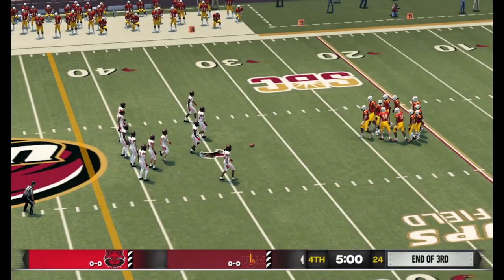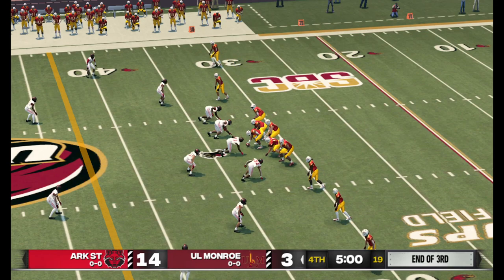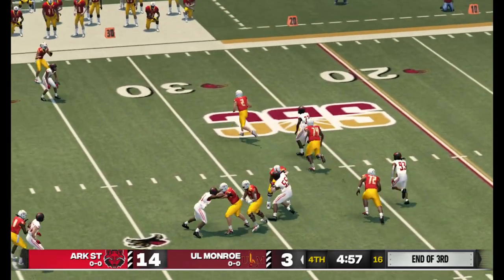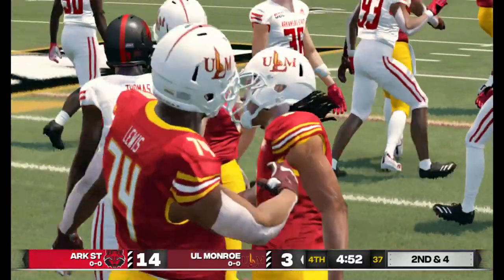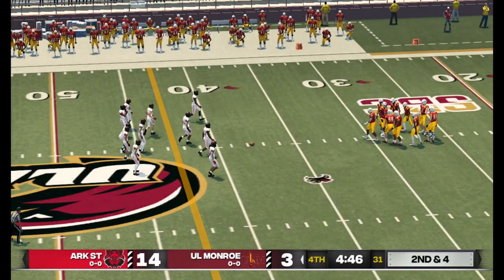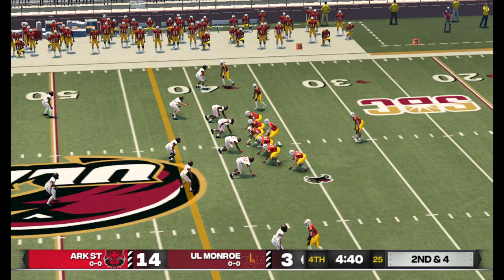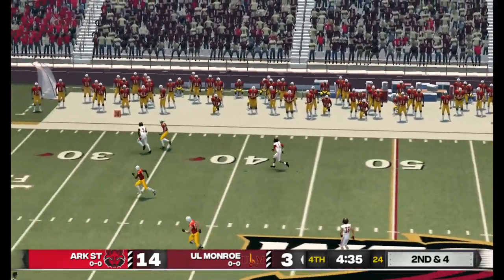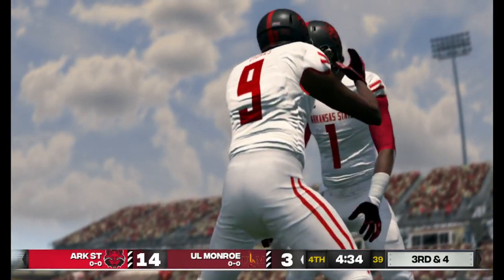Into the fourth quarter now and we're back to the action. The sub package in there defensively in this five wide receiver set. He's scrambling — decides to slide, gains about six yards on the scramble. So it's second down now, they need about four yards to pick up the first. He chucks it downfield — through his hands, the intended receiver dropped the play.